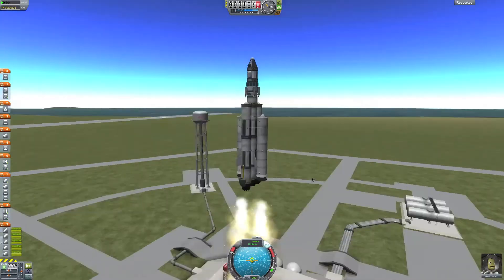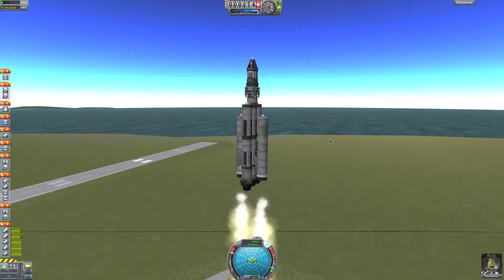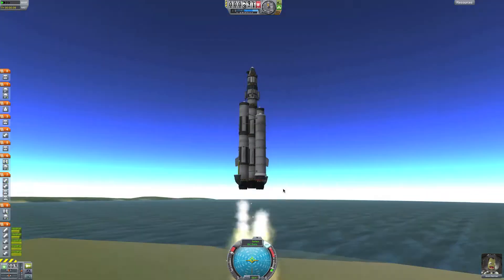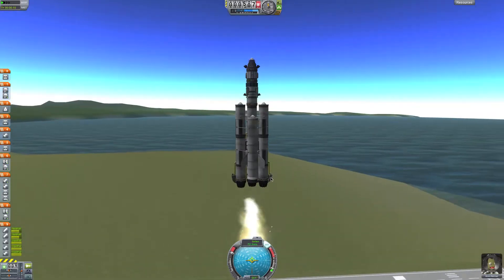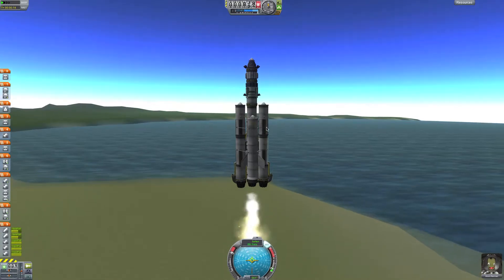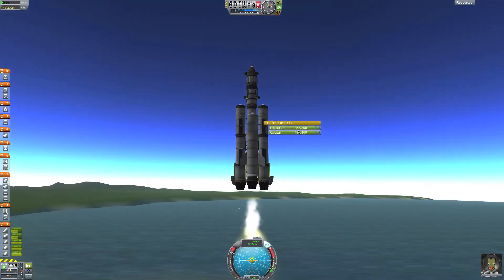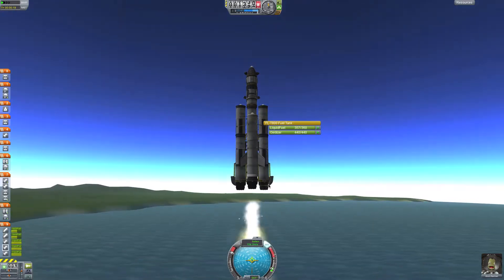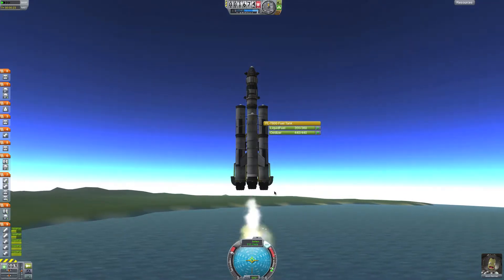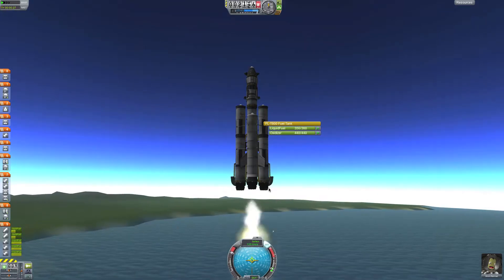For the first 10 kilometers I'm just going to have it like this. These boosters will fall off before we get to 10 kilometers, but I'm going to keep these jet engines until we get to 10. You can see I have my intake air, and these do not use any oxidizer — which is why only my fuel is going down, and very slowly too. That's what makes these so amazing for the first 10 to 20 kilometers of flight. They just help your rocket get off the ground — it's better than a solid rocket booster, I find.